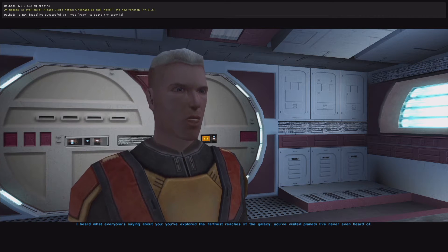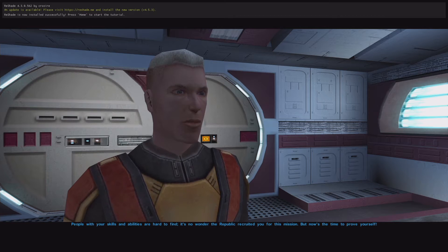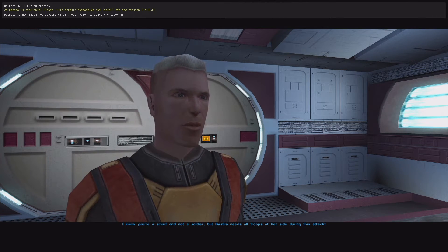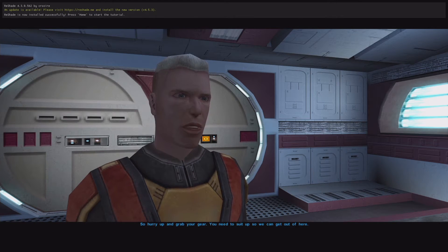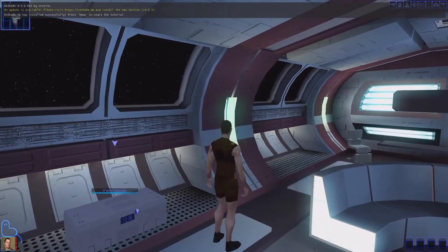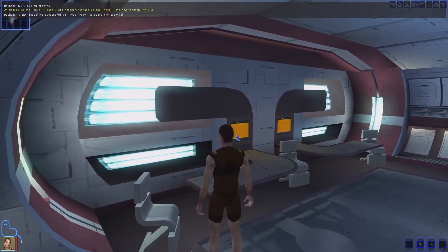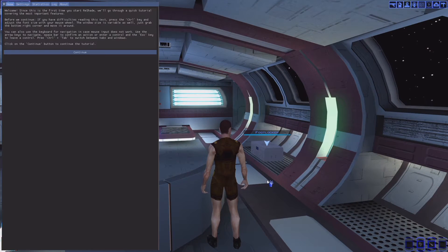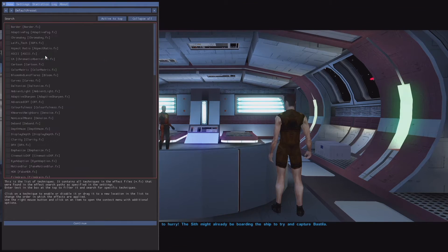I heard what everyone's saying about you — you've explored the farthest reaches of the galaxy, visited planets I've never even heard of. People with your skills and abilities are hard to find; it's no wonder the Republic recruited you for this mission. But now's the time to prove yourself. I know you're a scout and not a soldier, but Bastila needs all troops at her side during this attack. So hurry up and grab your gear. Now we have the quest screen — hint and guidance throughout the game. Journal entry added.